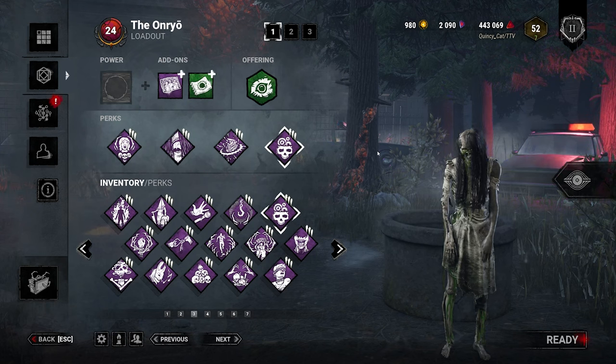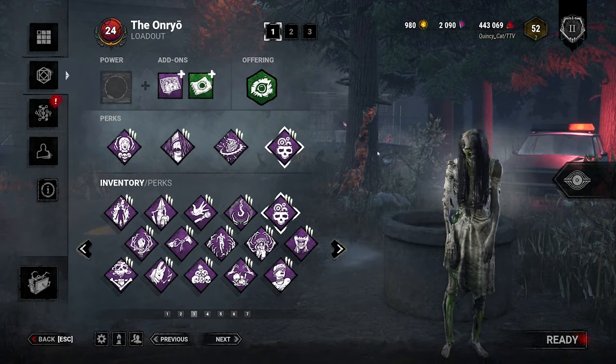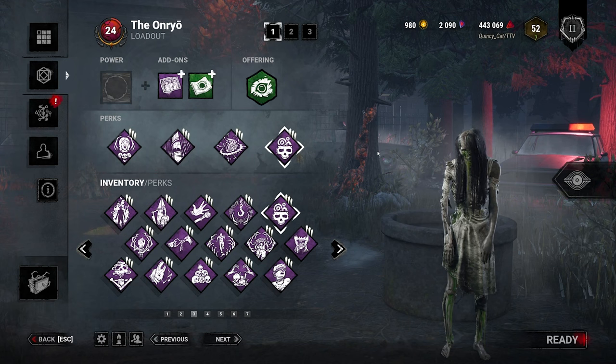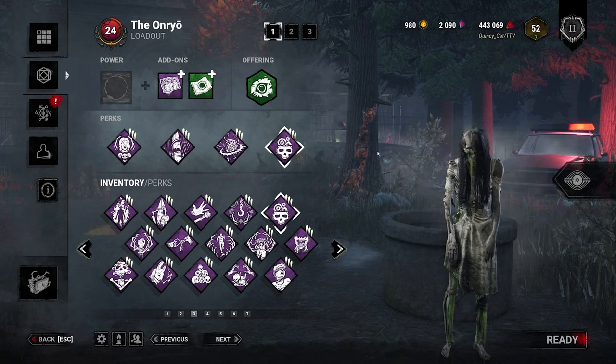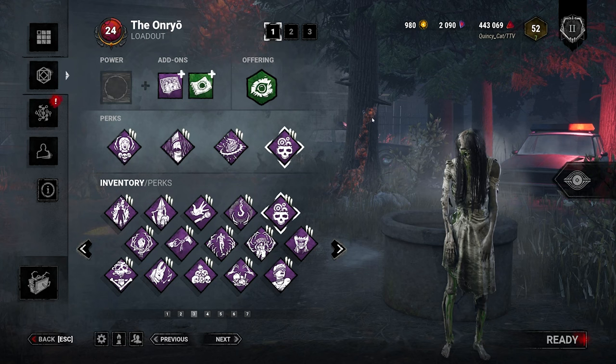The only problem is it can involve a lot of slugging sometimes. This can make people a little salty, and honestly, I don't like to be slugged as well when I'm a survivor, so I'd offer a slight little alternative here. We're still going to use Condemned to generate a lot of pressure, and we're still going to get moris in a lot of our games, but we don't have to rely on the moris.